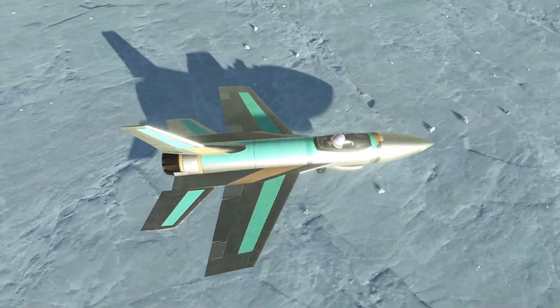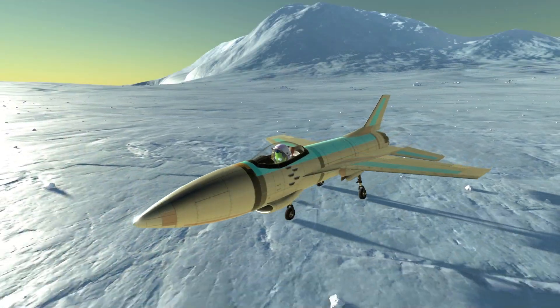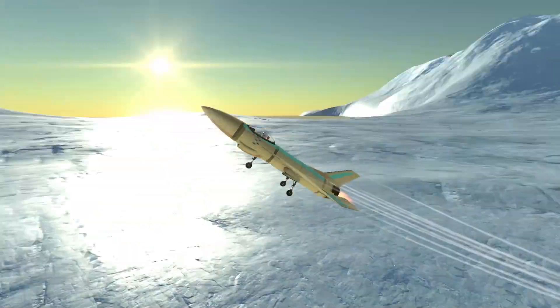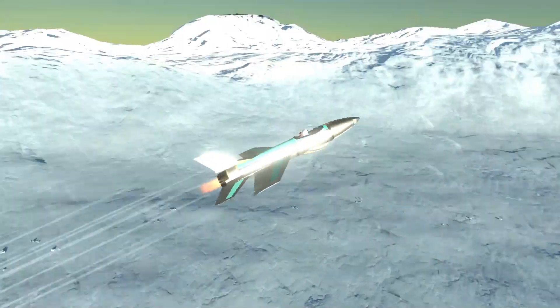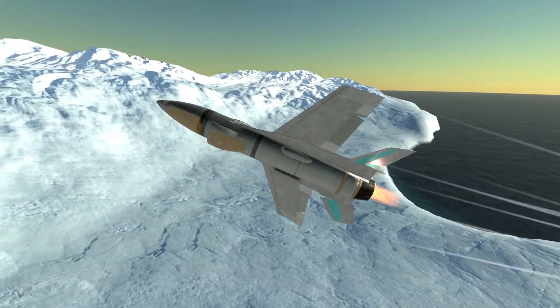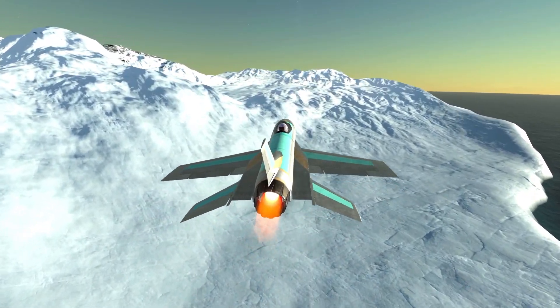That was almost a good landing. This area also appeared to be flatter from the skies — even the smallest bump on the ground wants to roll a craft. Who knew off-roading a fighter jet on ice wouldn't be easy? Still no sign of any polar bears, Santa Claus, or even any elves, so let's get back up in the air.